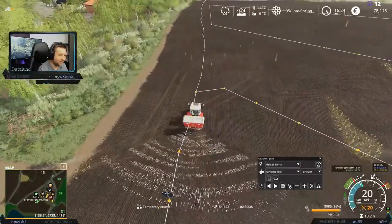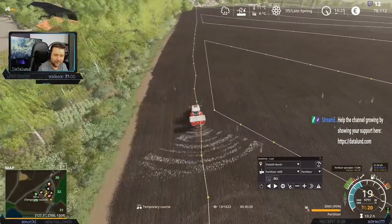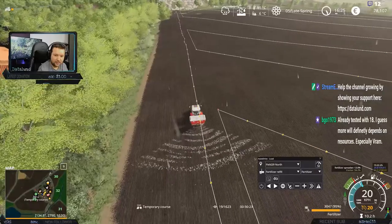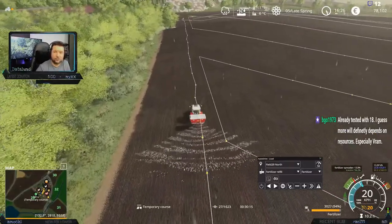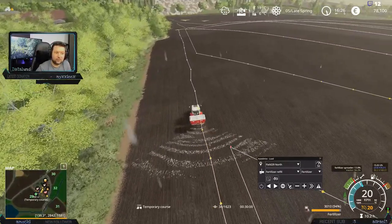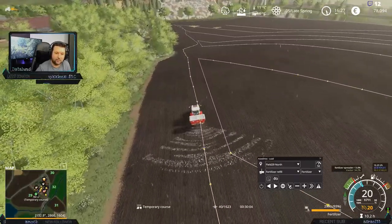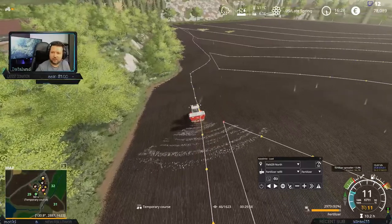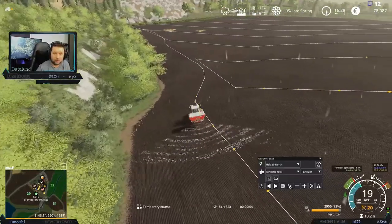Let's set up a course for this one. We don't need to spray the headlands but it doesn't matter. Course generation — let's go for one headland, should be fine. Let's generate this one. 5 meters. Let's set this one up — let's have it use Autodrive. Load — we're going to go to field 29 North and we're going to pick up from fertilizer refill and get fertilizer. I already tested with 18 channels — 128 angles works fine for me. 32 angles doesn't seem to hurt this map so most people can play it with 32, but going above 32 will cause lag.